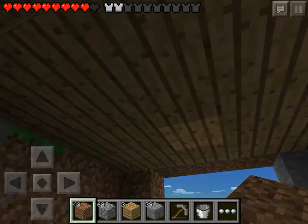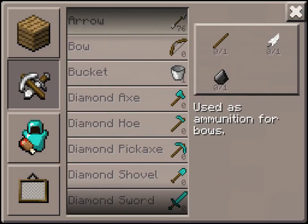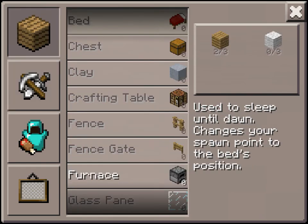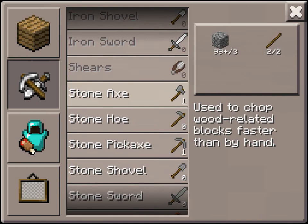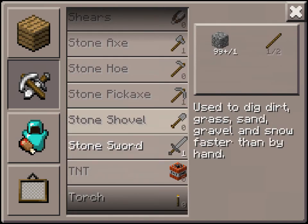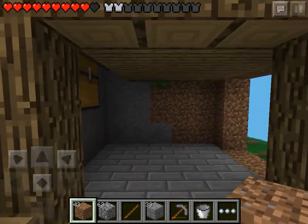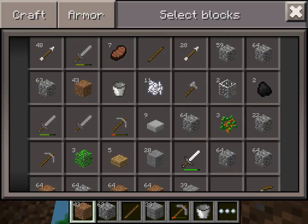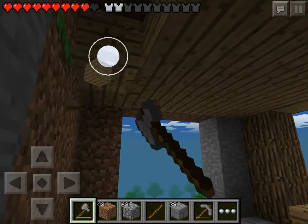I think we might just change this into a half slab roof because it looks a lot nicer. I don't think I've got any sticks - nope. We'll make some sticks and make a couple of tools - I made a sword by accident. We'll probably take this roof down, replace it with half slabs, and get some chests in here to start storing our stuff. Storage room is kind of what we've been needing for a while.